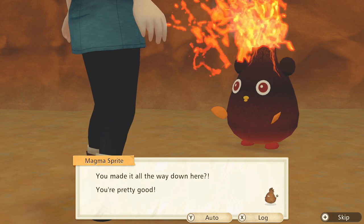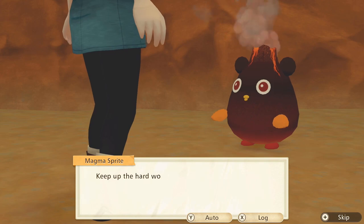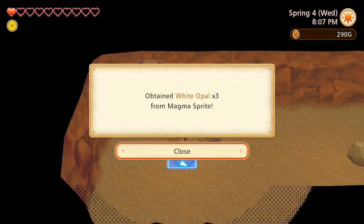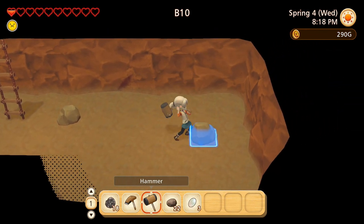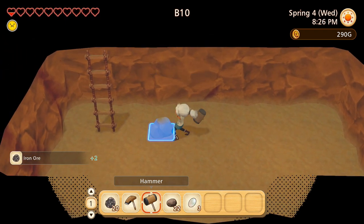Yes, perfect! Look at this - what the heck is that? A Magma Sprite! It says: 'You made it all the way down here - you're pretty good! As a reward I'll give you a present, keep up the hard work!' I love that thing. We obtained White Opal times three from the Magma Sprite. Since my stamina has been pretty bad, I still haven't figured out if I can go lower than B10, but I haven't been able to go lower than this so far.